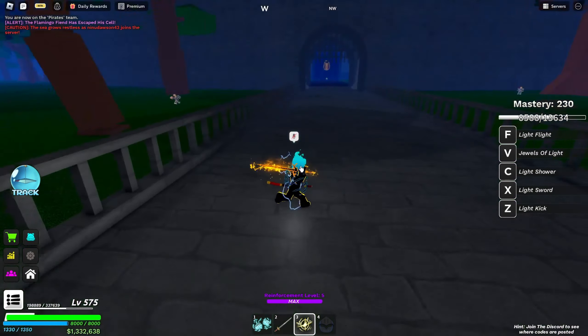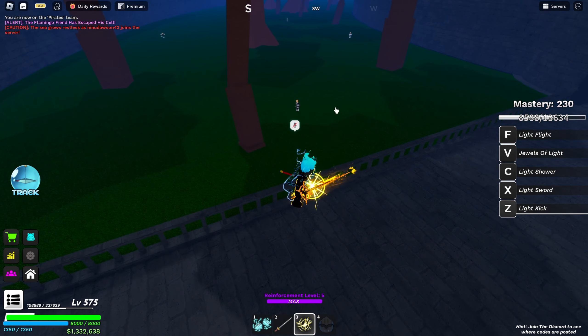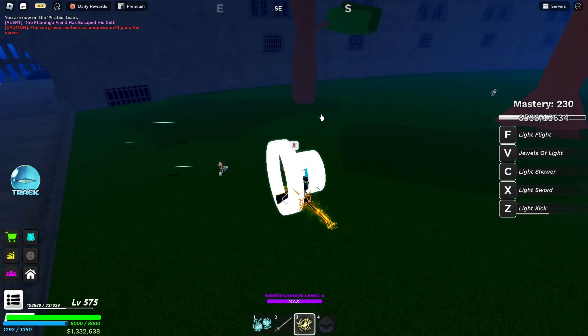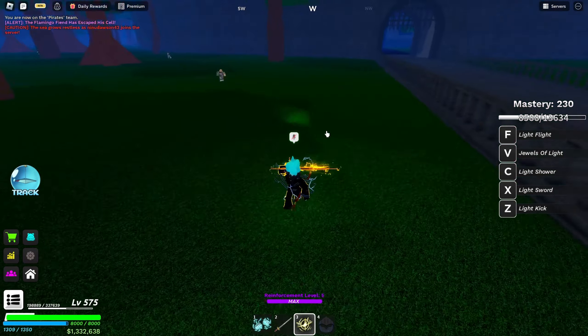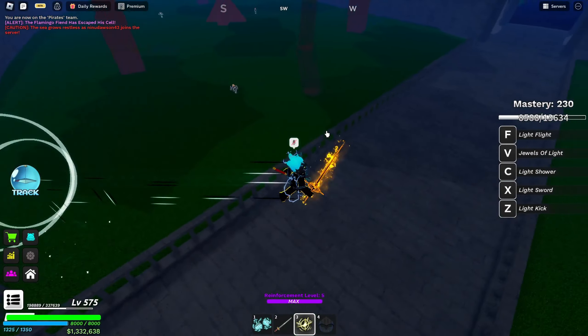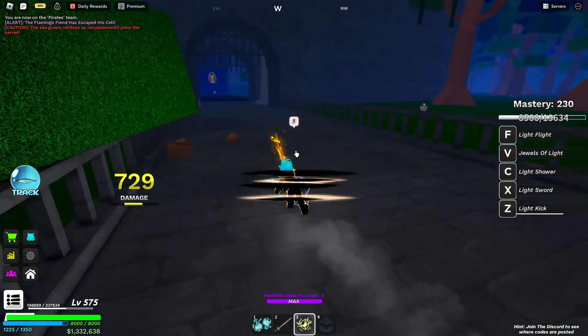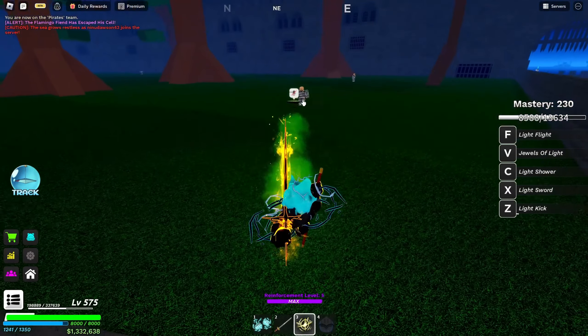The first move is a projectile light kick — you can hold it and then you shoot. I think it's one of the best moves of Light to be honest, because you can use it really fast.